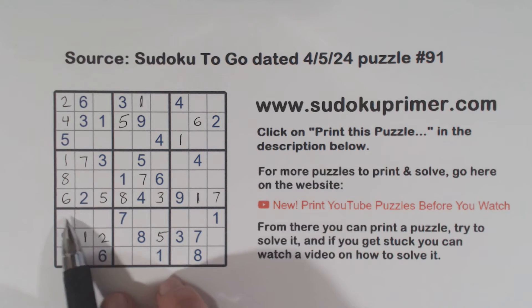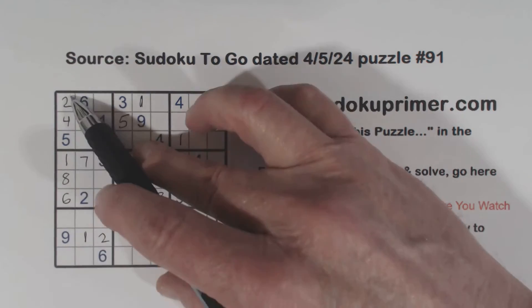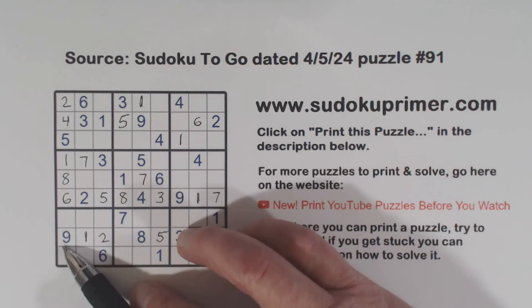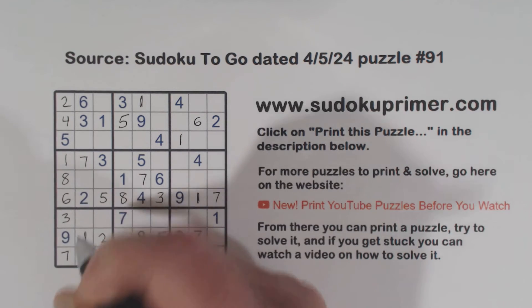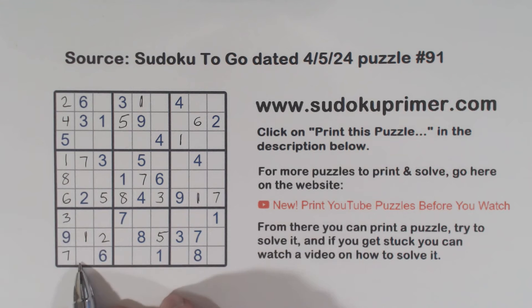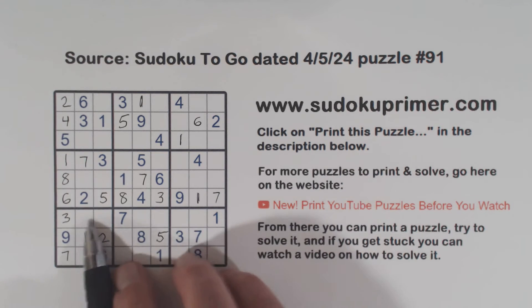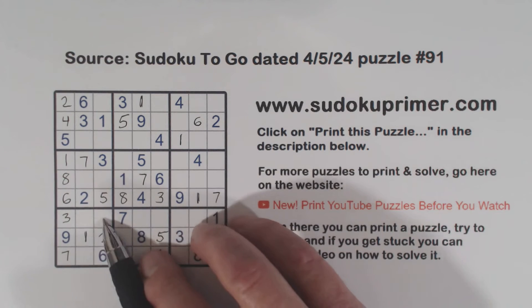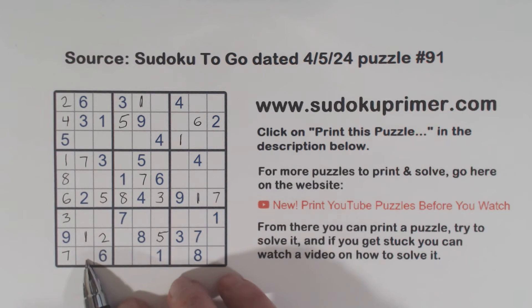Let's look at box seven here. We're missing in this column: one, two, three, five, six, seven, eight, nine — so three and seven there, and we can fill those in because of that seven. Now we're missing one, two, three, four, five, eight — four, five, and eight. One of these has to be an eight. And remember our double row elimination: four, four, four, four, four, four, four — so one of these has to be a four and the other has to be an eight. So that's got to be a five.